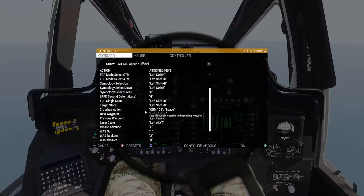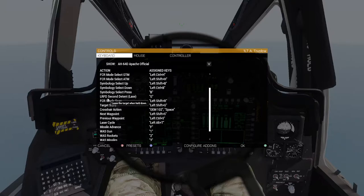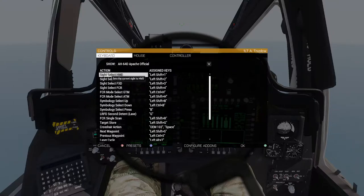The main key bindings you're going to want are: WAS Guns, Rockets, Missiles, Master Safe, Missile Advance, and your LRFD Second Detent Lase — which is used for laser-guided munitions — and then Site Select, so you can switch between using your HMD, TADS, Fixed, or Fire Control Radar as your aiming method.